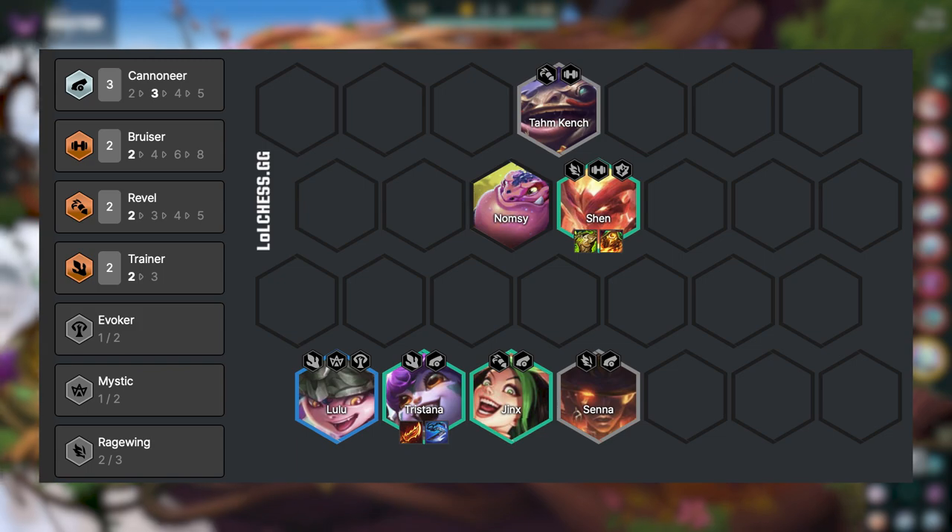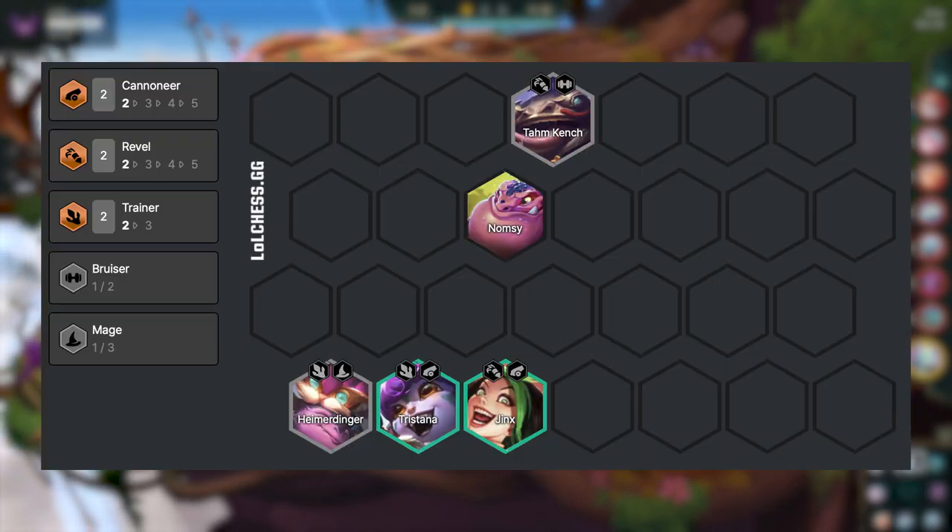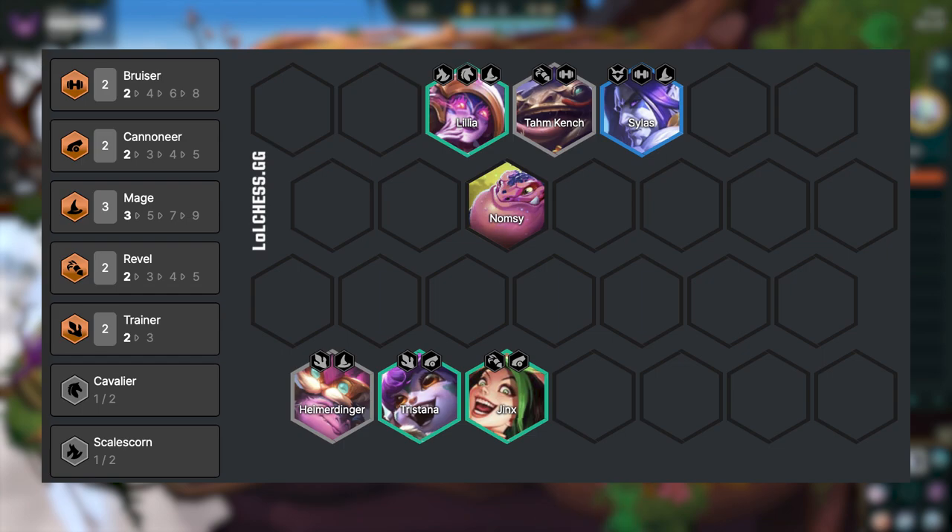Alternatively, we can also play a mage variation of the early game. From this setup, we play Silas for Bruiser, and then we can play Lillia for 3 Mage. Put the tanky items on Silas, and we still put the damage items on Tristana.